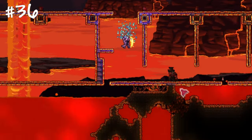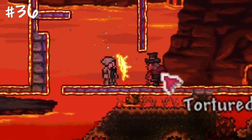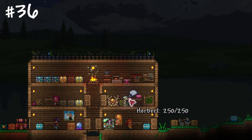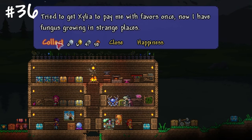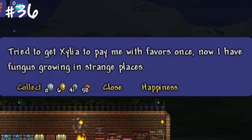After beating the Wall of Flesh, you might notice a Tortured Soul. Use purification powder on him to unlock the Tax Collector NPC. This guy will potentially collect 50 copper coins from every housed NPC every minute, capping at 25 gold. These values might vary depending on his happiness.